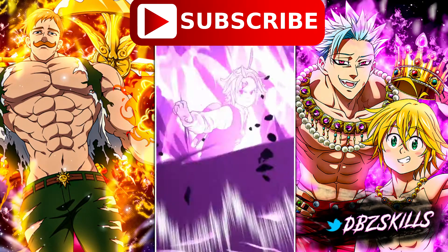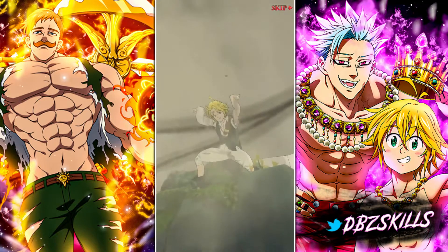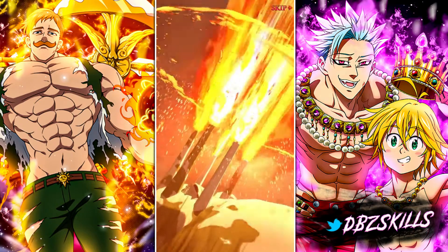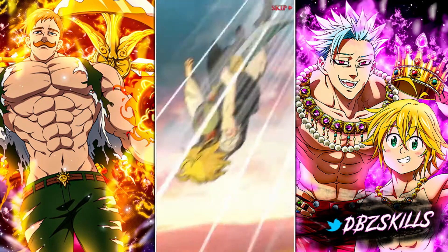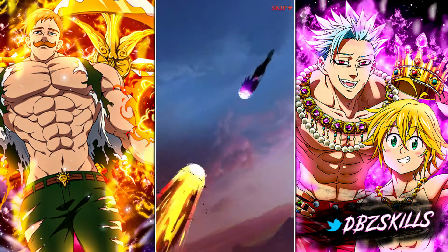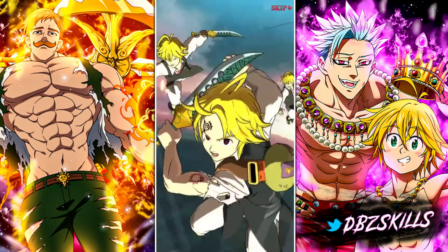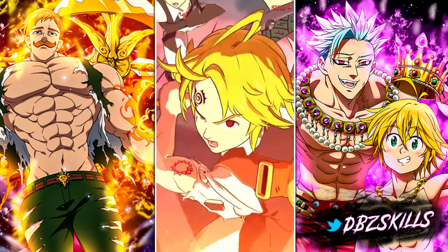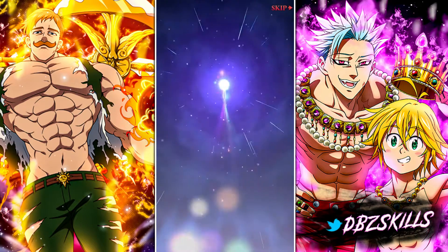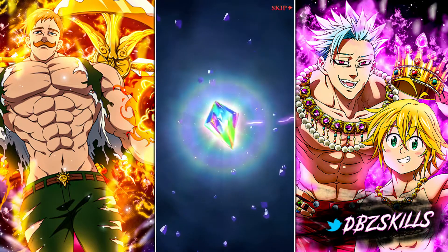Meliodas has his Lost Veil — he has his sword. This normally means that this should be a full counter. Normally he doesn't have that Lost Veil without doing a full counter, so this could be the first time I'm ever seeing it. Yes — okay — this is the full counter! He did his — oh my goodness, so that's how it looks. I think this is what a featured unit animation would look like.